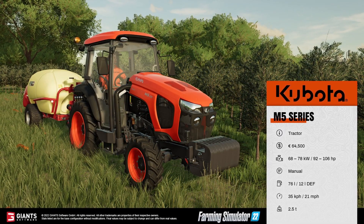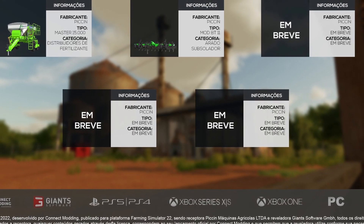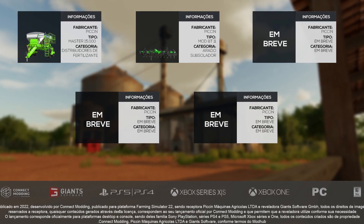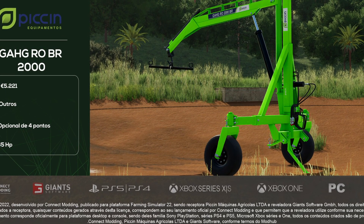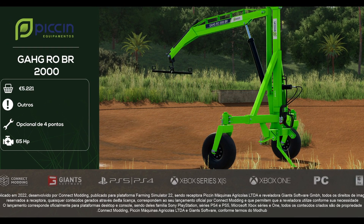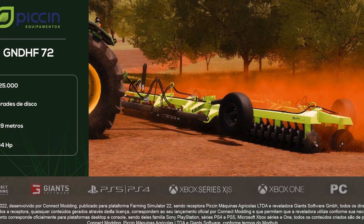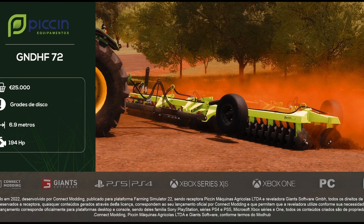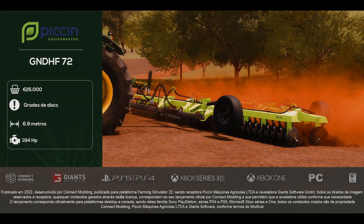Let's get to the regular pieces of news for today. The first piece is from Connect Modding. June 11th, which is actually tomorrow, comes out their next big licensed pack — the Pick-In Pack. Two more things were announced: a winch has been announced at $5,221, requiring 65 horsepower. And then we have the GNDHF-72, which is 6.9 working meters and requires 194 horsepower. This pack is supposed to be coming out tomorrow, so one more day till release.